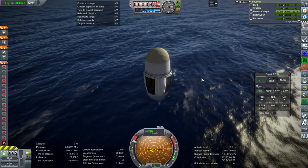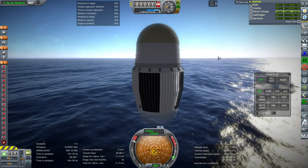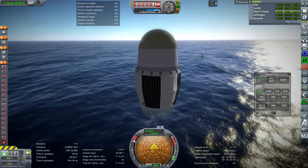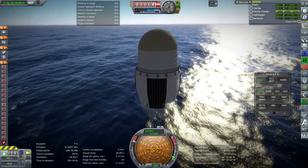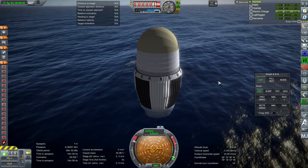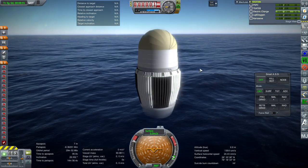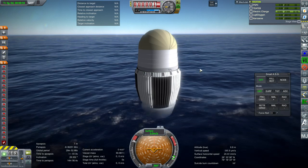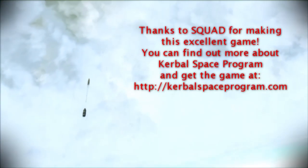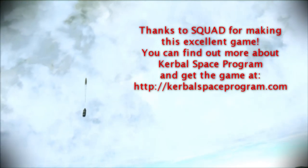The engines will be protected from the seawater until eventual recovery. You could try a helicopter capture, but at 60 tons you'd need a very special helicopter, and catching the parachute wires is dodgy anyway — so splashdown is easier. With this, I'll say thank you for watching. I hope you enjoyed this video. If you did, please press like, leave any comments or suggestions in the comment section below, and I'll see you next time.